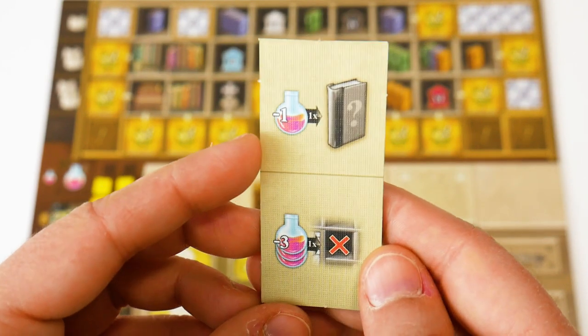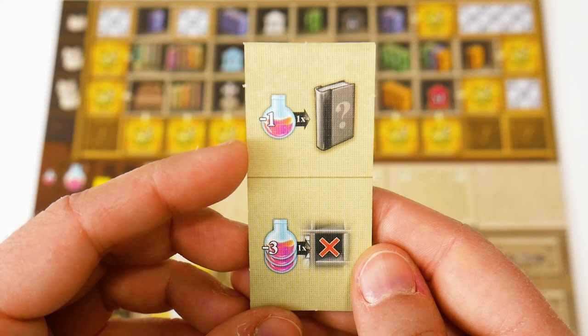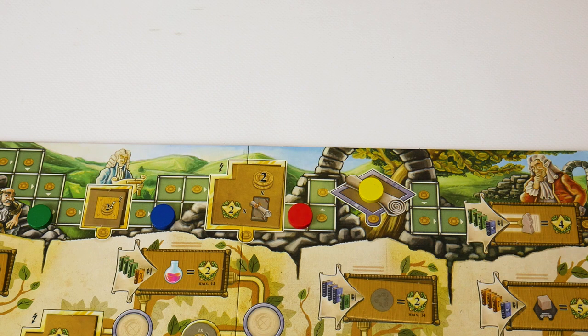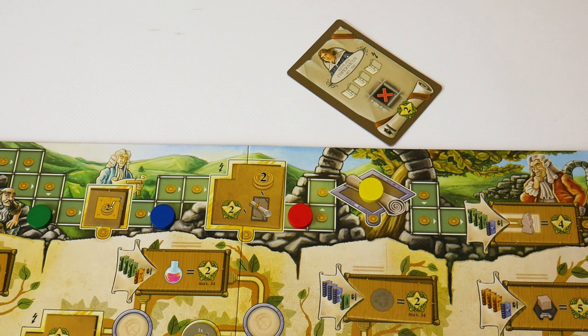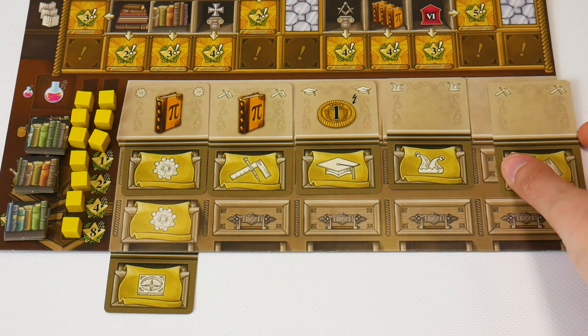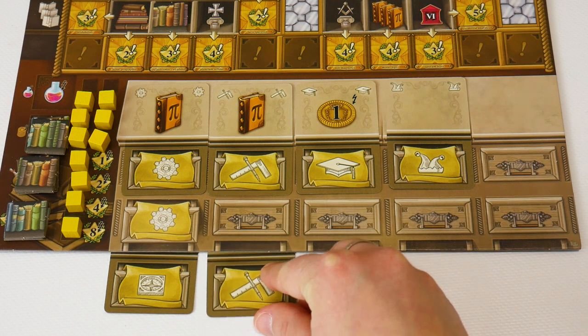Potions can be spent instead of books or places to be visited when you need to meet a requirement. Each master has a special power and gives victory points at the end of the game. You can play a master card if your pieces reach a master symbol on the boards. At the end of the round, players have to move one of the cards they have played under their desk. This card can no longer be played, but the symbol on it will increase the value of that action when performed later in the game.